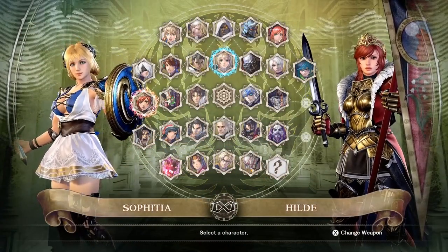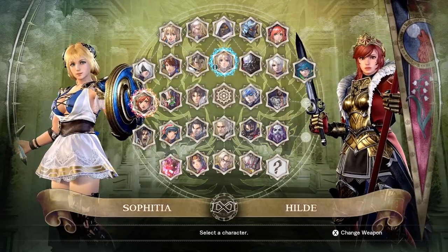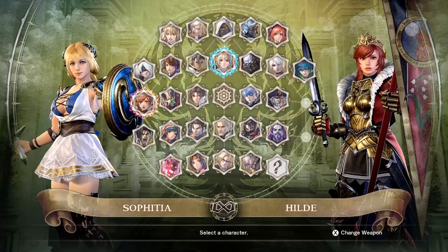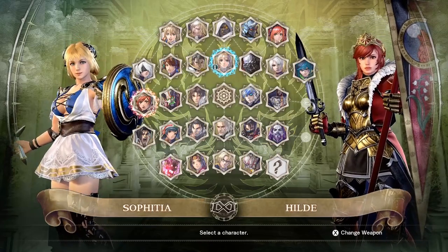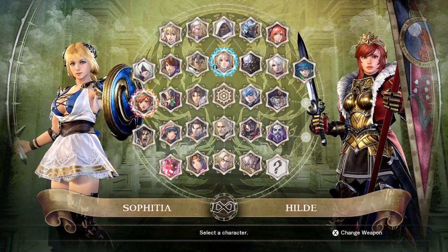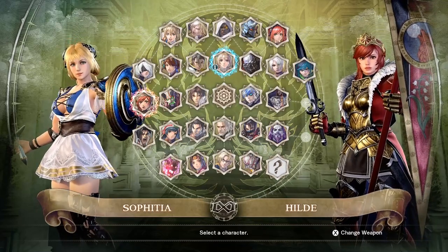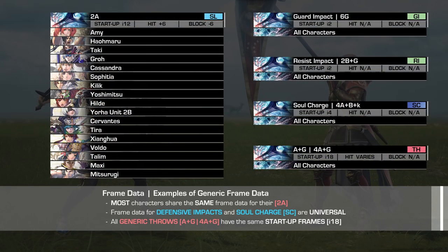What makes frame data truly daunting is the fact that every character will have their own unique set of frame values. Unless you have an excellent memory, no one's expecting you to learn the frame values of over a thousand-plus attacks, and explaining the frame data for every character is well beyond the scope of this guide. But luckily, there are some attacks and defensive actions that share the same frame data, making it a little bit easier.